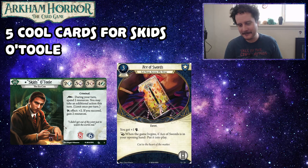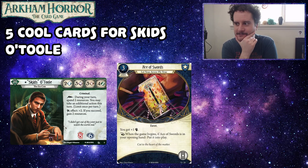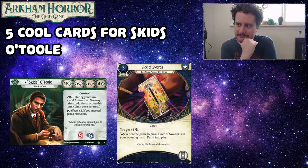You're probably thinking, guys, this card isn't cool at all — and you're kind of right. It's not really as cool as we normally go for in this series. However, this is the card that, when it came out, I think all of us were like, yeah okay, maybe Skids could be a fighter. Maybe he's not as garbage as he seems, because his ability is strong. But that stat line is just not good. Ace of Swords isn't cool or fun, but playing the game is.